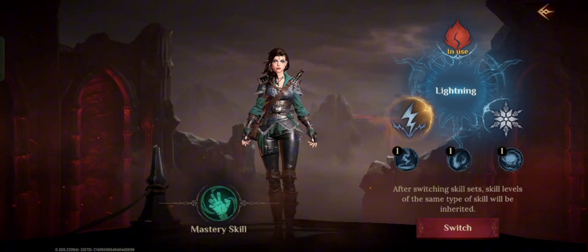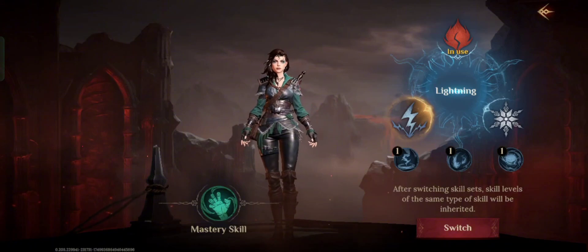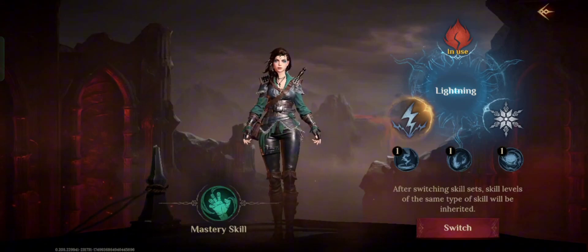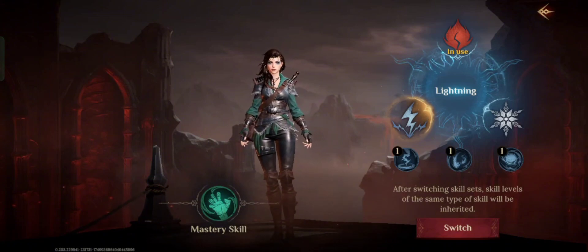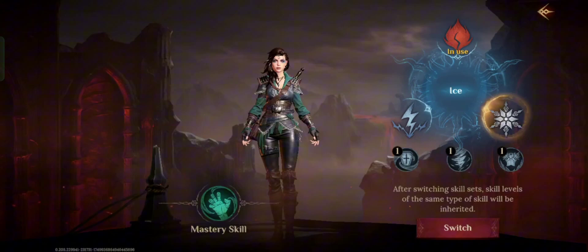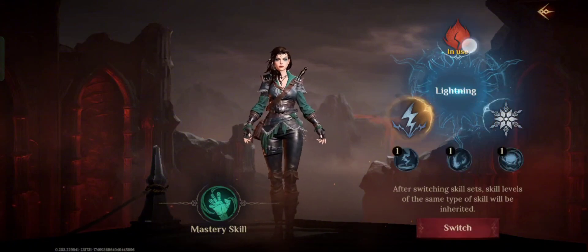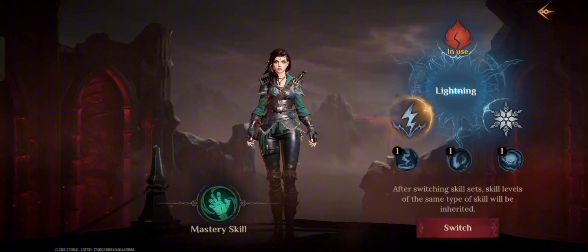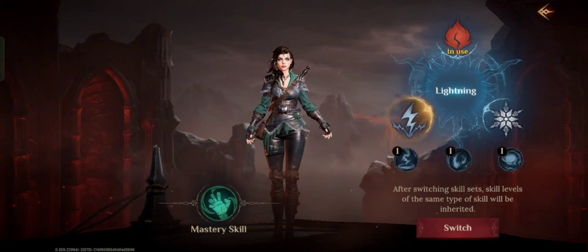It means you have not yet gone to the next chapter or completed the mission for the previous chapter. You need to play more and complete the challenges, missions, or quests to unlock this switch element feature.